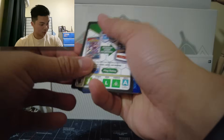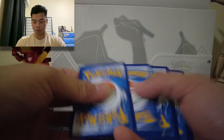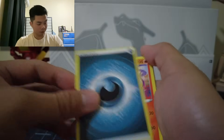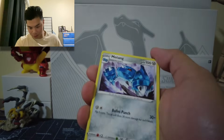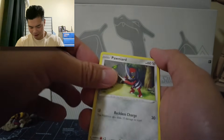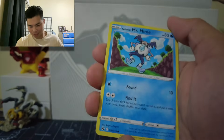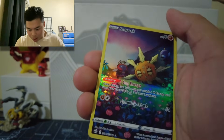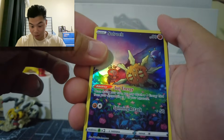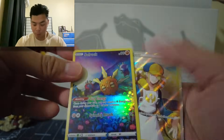Second pack has another black border card and QR code. We got an Energy Card, Salazzo, Dusklops, Metang, Pawn Yard, Bidoof, Potion, Mr. Mime, Suncurrant, and then Alt-Art Solar — Alt-Art Solar — and we got Volo. Wow, these pulls are sick.